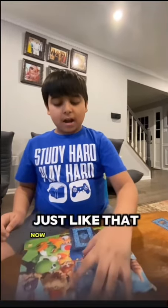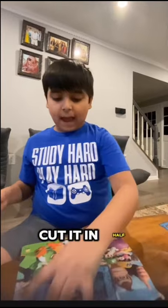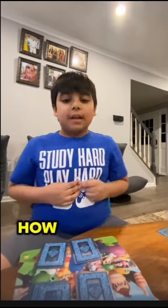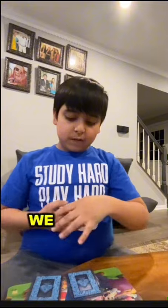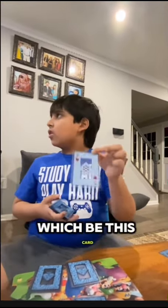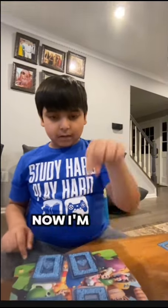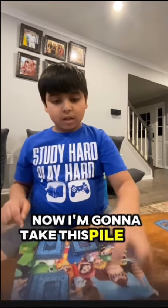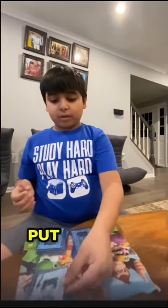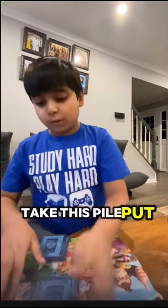Just like that. Now we're gonna cut it in half — cut it in half. Now we need a card selector in the deck, which should be this card. Remember that, and I'm gonna put this in this pile right here. Now I'm gonna take this pile, put it on this pile, then take the jack of spades, put it on this pile, take this pile, put it on this pile.